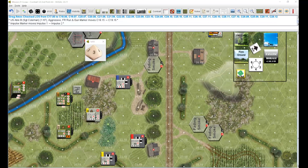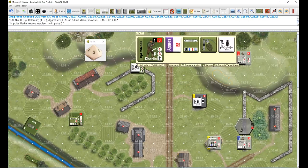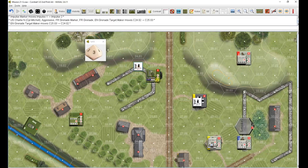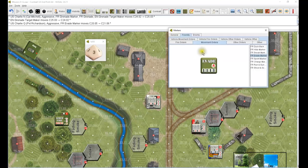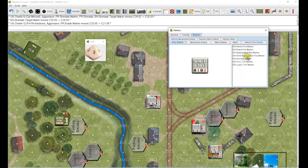Impulse one done. Go to impulse number two - Charlie. The gunner is on a rapid fire. We have to move one closer to throw our grenade - I'll move him there and keep the target marker for his grenade there. That's all we can do. This guy is going to evade down to here. This guy is aiming fire - we are going to declare a sniper fire. I don't think I made a sniper marker, I just don't remember it.